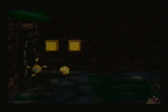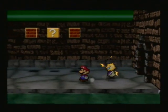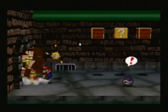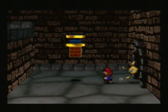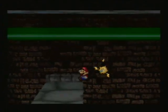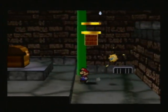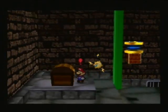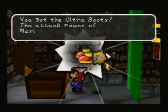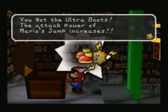We're going to break that block, go through here, and as you can see there are some blocks that we really just cannot see. There's an Ultra Block, so we need the Ultra Hammer to hit that spring. Come over here, and on this spring you can notice that there is a treasure chest. In that treasure chest, you got the Ultra Boots — the attack power of Mario's jump increases.